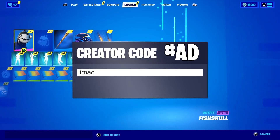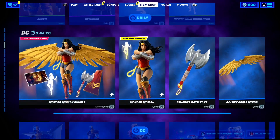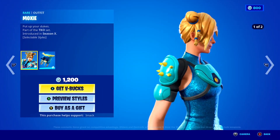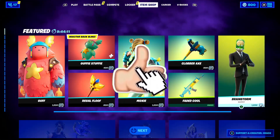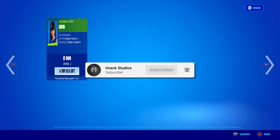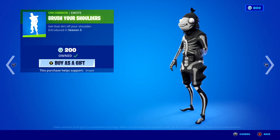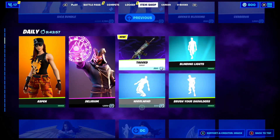I would like to let you guys know that I do gift my subscribers all the time here on the channel. If you would like the chance to receive a free gift here on Fortnite, all you have to do is smash the like button down below, subscribe to the channel with the post notification bell turned on, then comment your Epic Games username down below in the comment section so I can add you on Fortnite and send you a free gift.